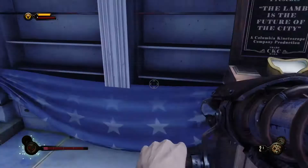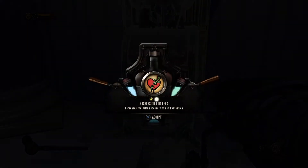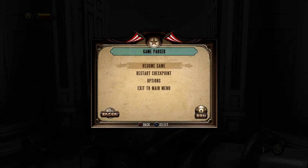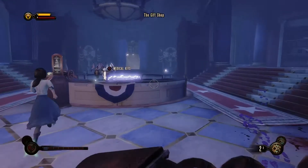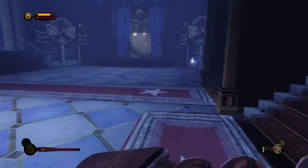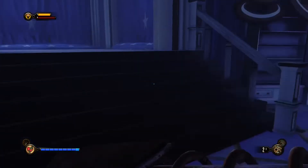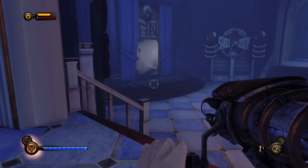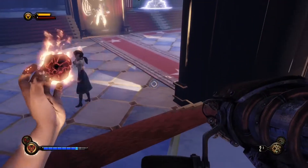Now this is really important — see the little level up thing there. I've got about 4000 silver eagles there, and this is the first machine where you can get Possession for Less. That is an incredible value for money. It's one of the more expensive salts upgrades, but it's just so good — it doubles the amount that you can use possession, and with most enemies killing themselves afterwards it's just a fantastic upgrade. I would always say buy that. You can see it had about 2400 silver eagles left after that.